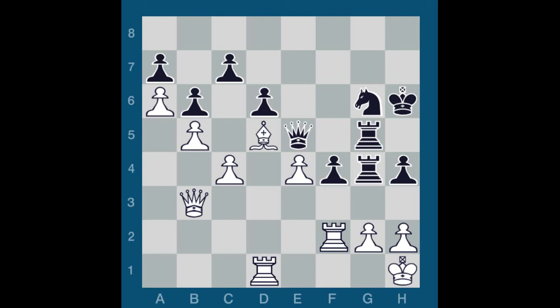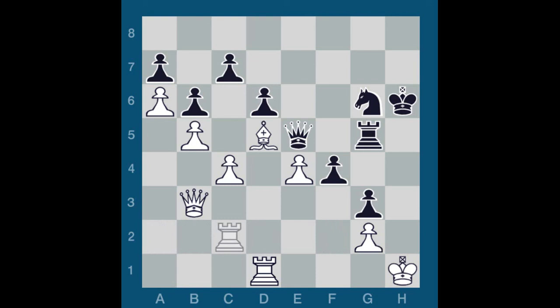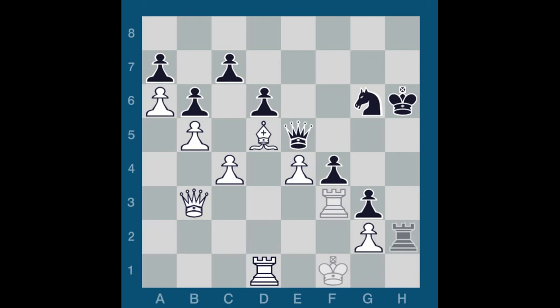Rook G3. White must accept the sacrifice. If Qb1, I could plant a rook into the heart of white's position with the devastating Rook E3. H takes G3, H takes G3, Rook A2. The only alternative was Rook F3, when I had in mind Rook H5 check, King G1, Rook H2, King F1 forced, Queen H5, Rook G5, Rook D2 again forced, Rook H1 check, King E2, Rook G1. And white is in serious difficulties.